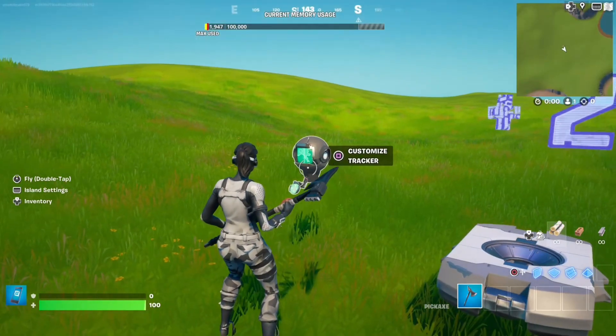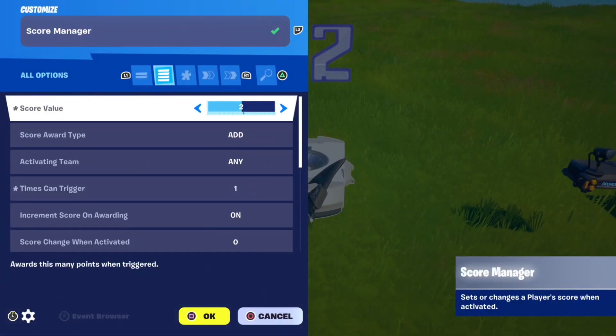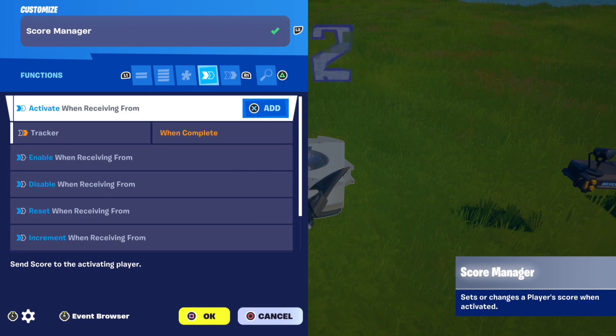Once you've copied all those settings, place down a score manager device. What you need to change is score value — put this to how many points you want all the players to get when they reach top 5, or whatever yours is set to. I set the amount of points to 2. Next, make sure award type is set to add and times can trigger is set to 1. Then go to functions and put activate when receiving from tracker on complete.